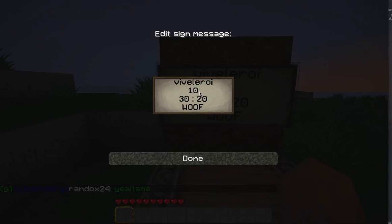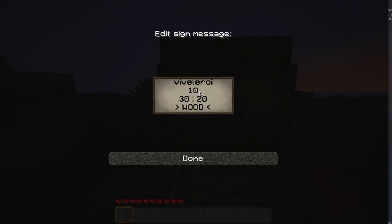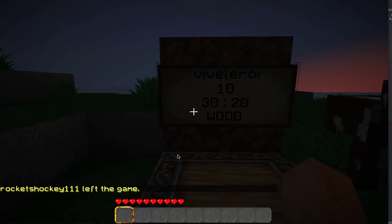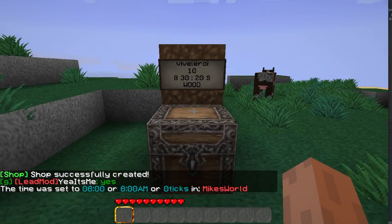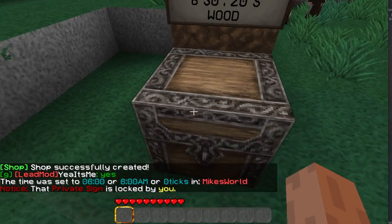The last item is the name of the actual item you're selling. You could type in "wood" or you can type in the actual item number, which I think was 17 — that is the item ID for wood. So: username, quantity, buy price, sell price for the user, and the name of the actual item. Once you've got that in there, you can hit done. Now I have a store.